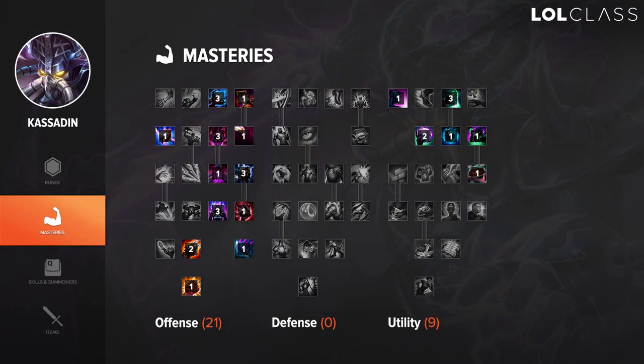The masteries for Kassadin are 21-0-9 about 99% of the time, because you don't really need the defensive mastery and you get the extra biscuit and CDR reduction on summoners, which is really good on Kassadin. But if you have a really hard lane where you're going to be forced back or getting auto attacked a lot, it's good to go 21-9 just so you survive the early phase and your team doesn't have to put too much help into your lane.